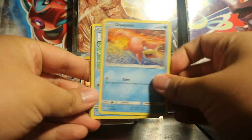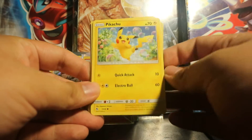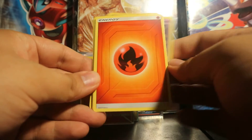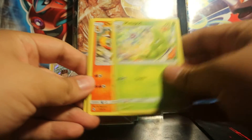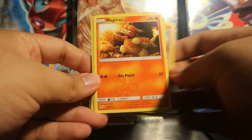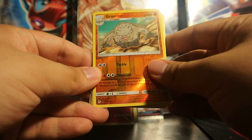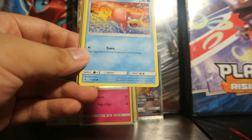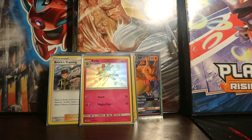We got ourselves a Slowpoke, Magikarp, Pikachu, Voltorb, Koffing, Fire Energy, Metapod, Charmeleon, Magmar — Graveler Rare, so no Shiny — and a Kangaskhan Regular Rare. So I'm a little disappointed it ended that way. But you know what? Beggars can't be choosers.